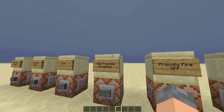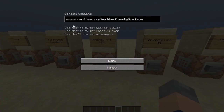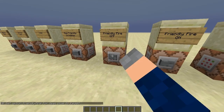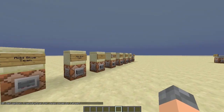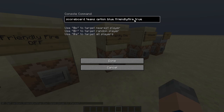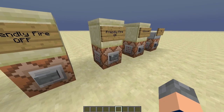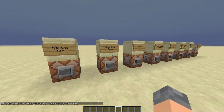Team friendly fire: 'scoreboard teams option blue friendlyfire false'. If I activate false and run up to Jord, I can't punch him because friendly fire is disabled. However, if I do enable friendly fire using exactly the same command except with 'true' at the end, I can punch him — and there we go, he takes damage.